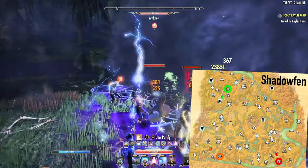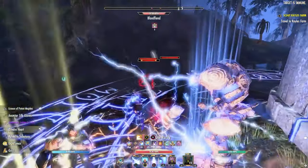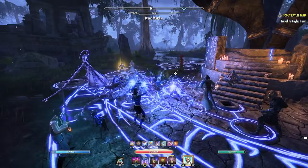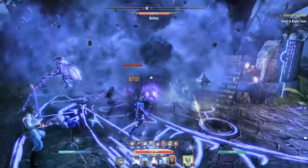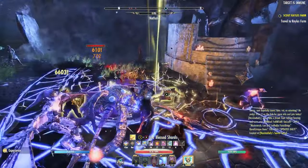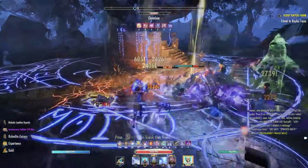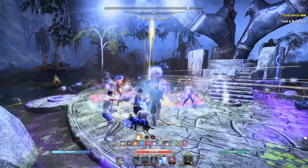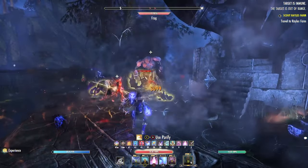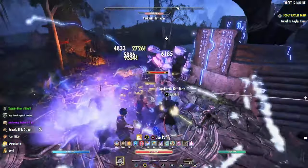In the quieter zones, they will take slightly longer to complete, with about 7 minutes to complete the circuit, but you will significantly increase your drop rates if you're having trouble dealing enough damage. An added bonus for running the Dolmens: if your final Dolmen boss is a group of 3 enemies, you can get up to 3 boxes at 1 Dolmen, and it is possible to get these multi-bosses back-to-back in a single circuit, so you could end up with as many as 9 boxes in about 7 minutes, though it's rare.